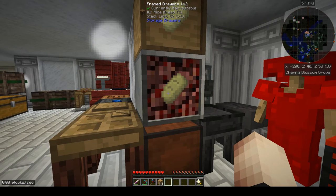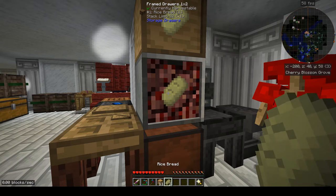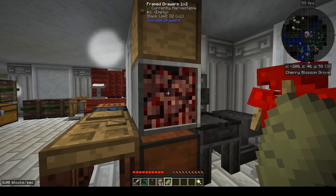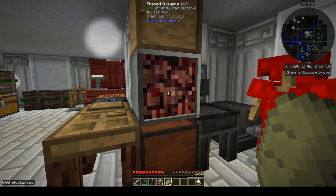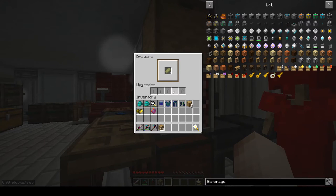So you saw me add things and pull things out — if I left-click it pulls out items one at a time. Right-click puts them all back in; left-click pulls them out one at a time. Hold shift and left-click to pull out everything it can — up to a stack limit, which is 16 for ender pearls or 64 for most blocks. With an empty hand you can right-click to go inside and see upgrades and quantities.